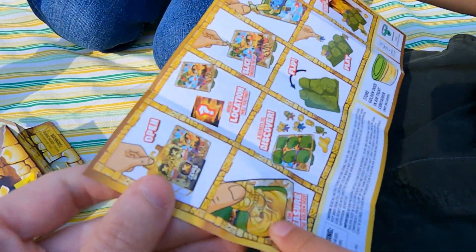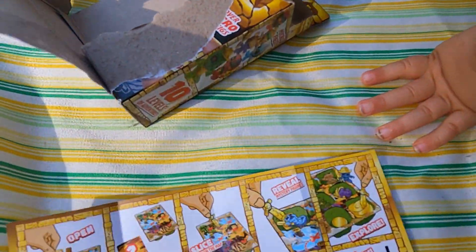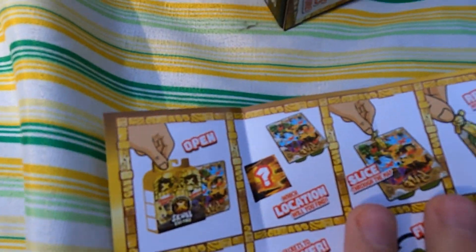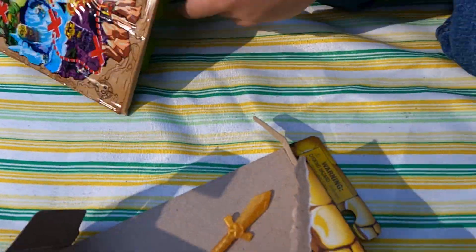All right, so we have the instructions. Let's check this out. Okay, I already put on the background — open, check. Location which you find — check. Slice through the map. All right, so let's slice it over and stab those sections.